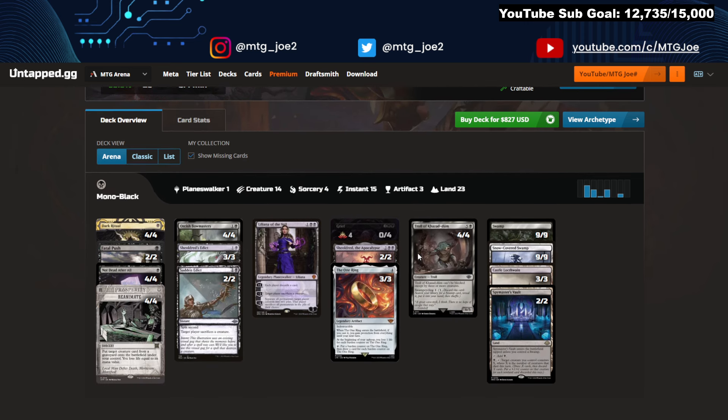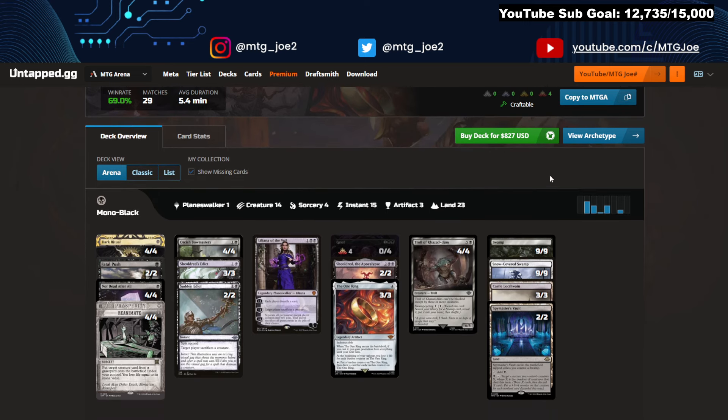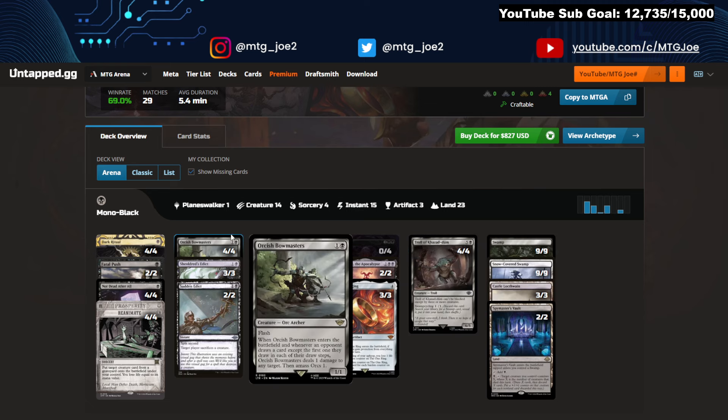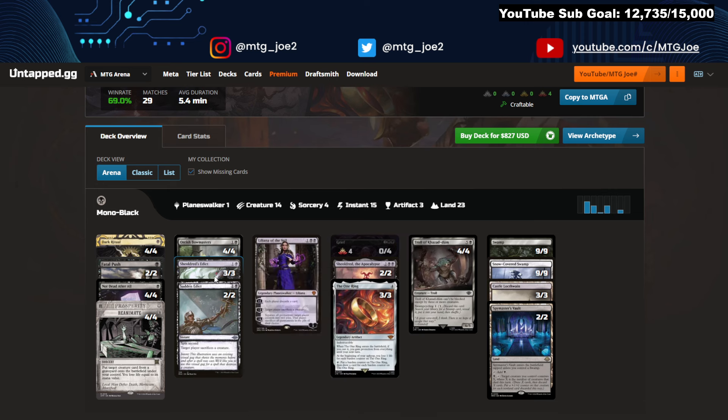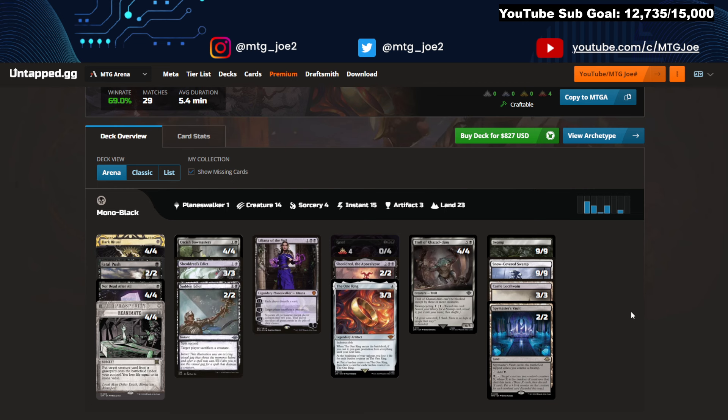Then a Mono Black version at 69%. Apologies if you hear noise in the background — my dog has allergies and is chewing at her paw. This version is just Mono Black good stuff: Griefs, Waring Shield, Dread Troll — you can reanimate the Troll, reanimate the Griefs, and there's a whole bunch of Edict-style effects. Bowmaster is not dead. Very similar to the Rakdos deck, except you get the One Ring to kind of refill afterwards.